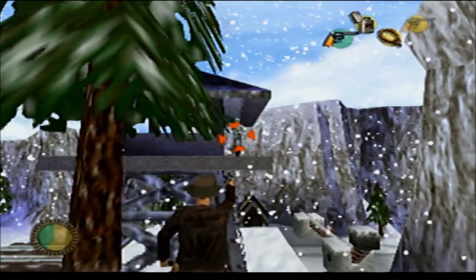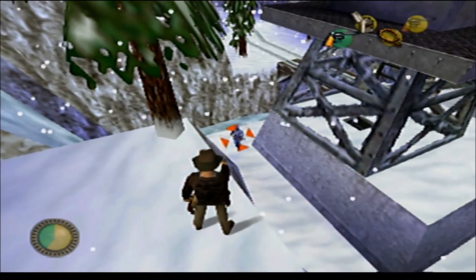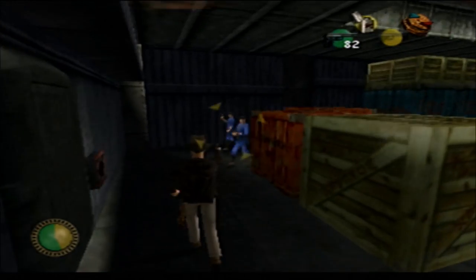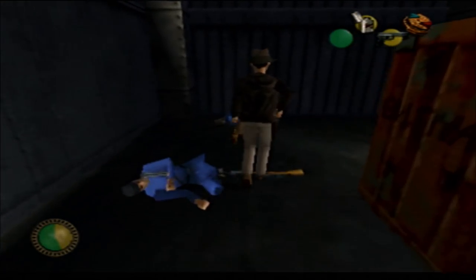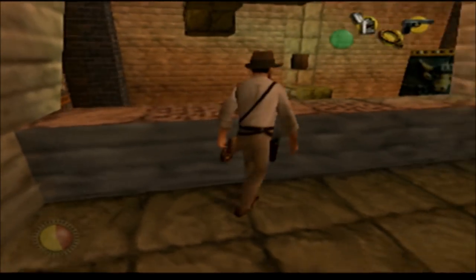You want combat? The game has combat. Hold Z and B and hope all the enemies die before you do. Because Indy barely moves while strafing, has no dodge, and good luck using any variety of cover. You know what's a much greater threat to our brave hero than armed Russians, poisonous snakes, and rabid wildlife? CHEST HIGH WALLS!